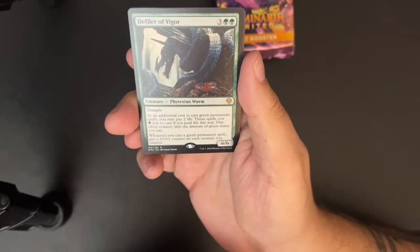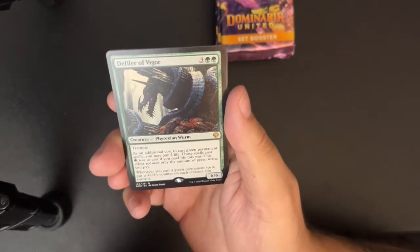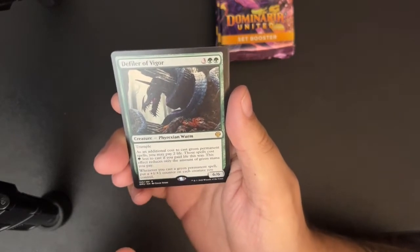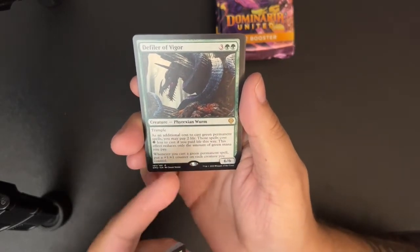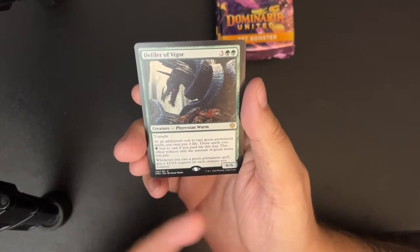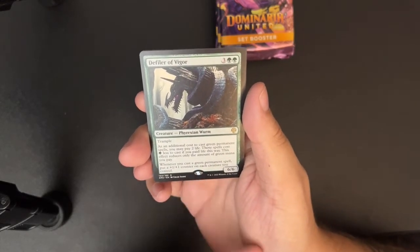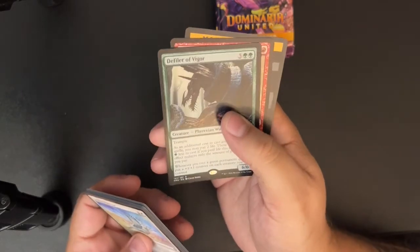They're called defilers because they're spreading the Phyrexian poison throughout the plane. Essentially what it does — for each of the colors in the cycle, it transforms one of the colored pips on the card into Phyrexian mana, except it doesn't give you a choice to pay mana; you always pay the life. Yeah, that's really good.